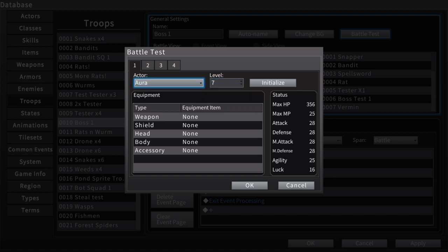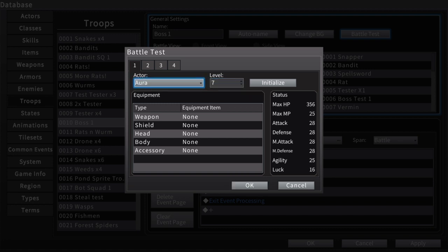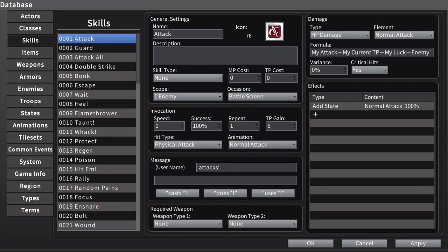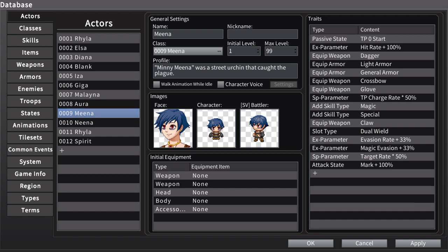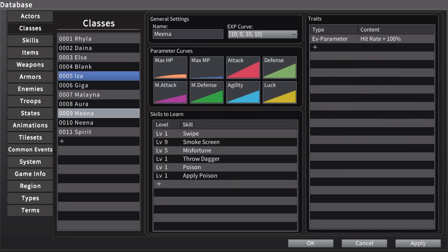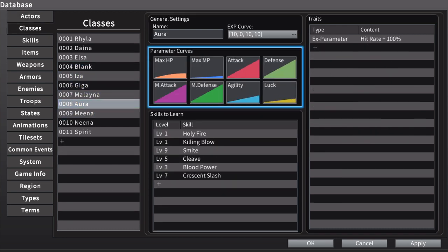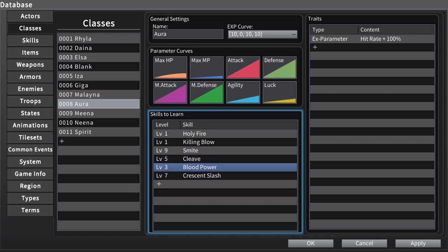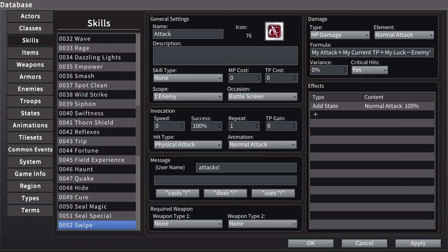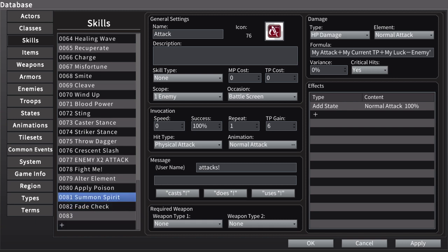I also changed Aura quite a lot, so I might as well show off and explain Aura while I'm here. Her whole thing is changing between stances, which you won't really be able to see in this view. The idea is: when she uses a special attack she enters caster stance, and when she casts a spell she enters swordsman stance.